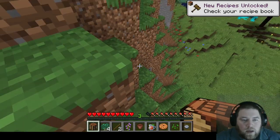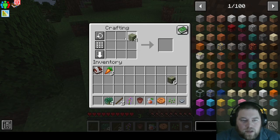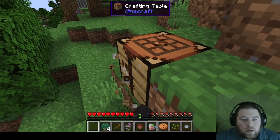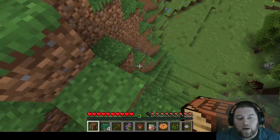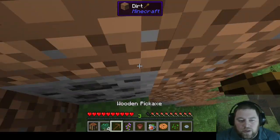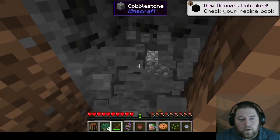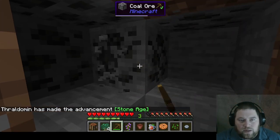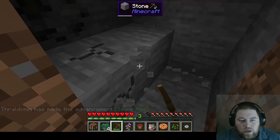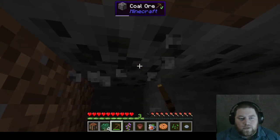Let's go ahead and get a wooden pickaxe going here so I can get that coal — we're gonna want to get some torches together. Let's pick up our crafting table. Get some of this coal here — juicy juicy coal. Some cobblestone too — we're gonna be upgrading to a stone pickaxe almost immediately. Let's be honest, I'm not gonna be doing much with wood.